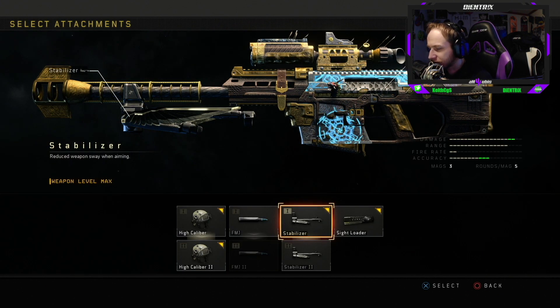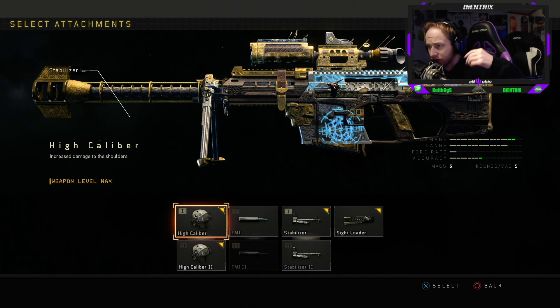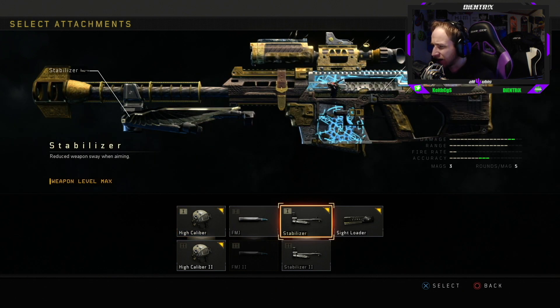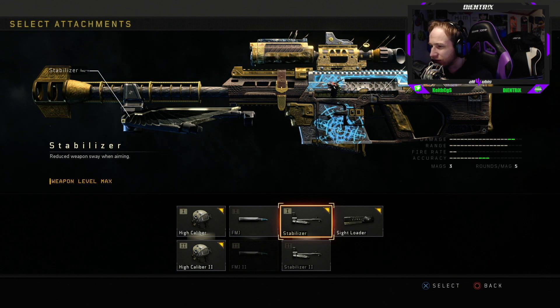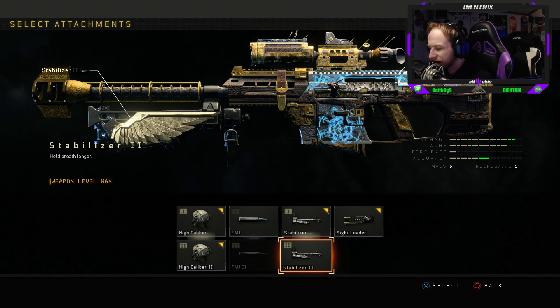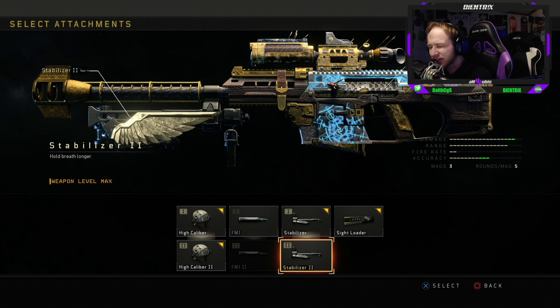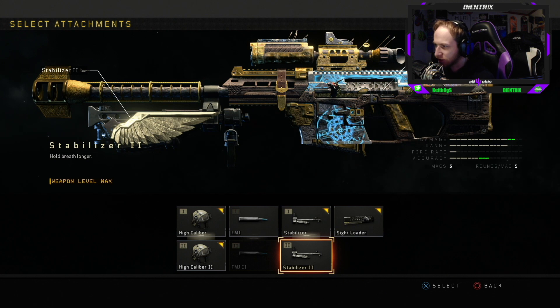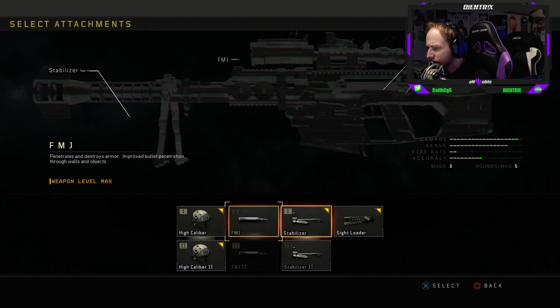Back to looking at the actual variant itself before we jump into a game. Some people are talking about the screenshot of the variant in the trailer — how it had these big huge wings on it with extra emblems and stuff. That's because of all the different attachments you run on it. If you want the big huge wings on the stabilizer, you'll have to use stabilizer 2 to get the big gold wings. I don't run stabilizer 2, and I really don't know anybody that does. It doesn't have much of a purpose unless you're sniping from super long range and need to hold your breath for extra time. With FMJ, you get the extra emblems on the side of the gun, which is pretty cool.